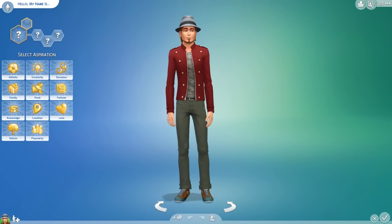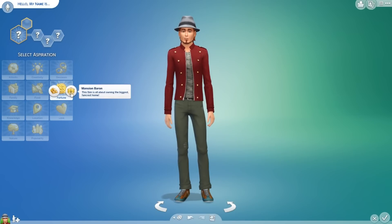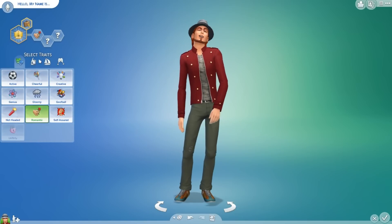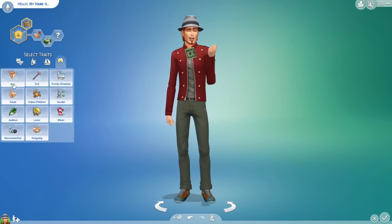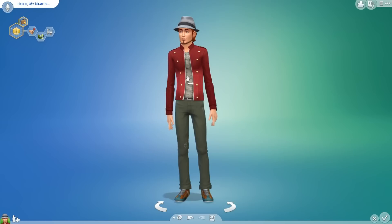There's no randomization for their aspirations or anything, so I'm just going to choose Fortune. We'll say he wants to be a Mansion Baron. He'll be a Romantic sim who likes money, so Materialistic. And he is kind of Family-Oriented because he's going to have a kid. So this is our father.